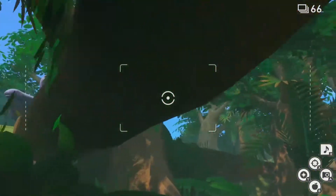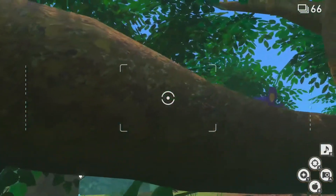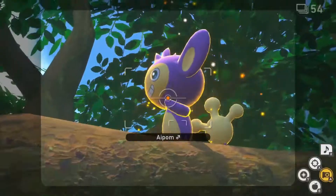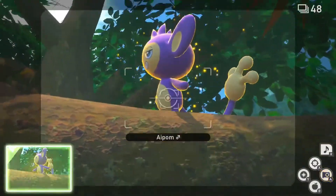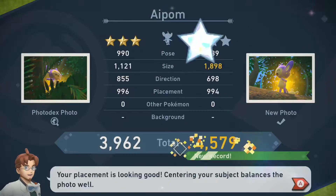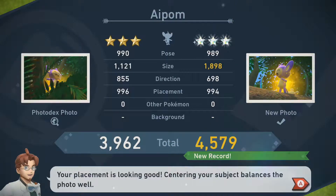For 3 star, go to the jungle during the day on level 3 and cruise through until you go under the first log. As you go under, turn up, back, and to the left to see an Aipom on top of the log. After a few seconds, the Aipom will begin to pose. While the Aipom is posing, hit it with an alumina orb and empty your camera for the third diamond rank.